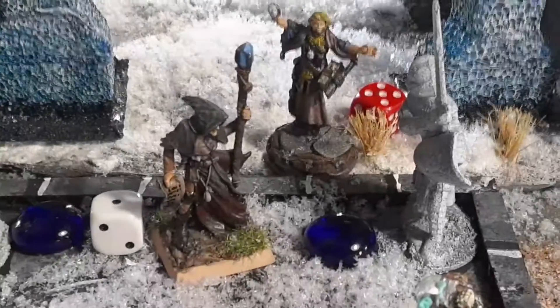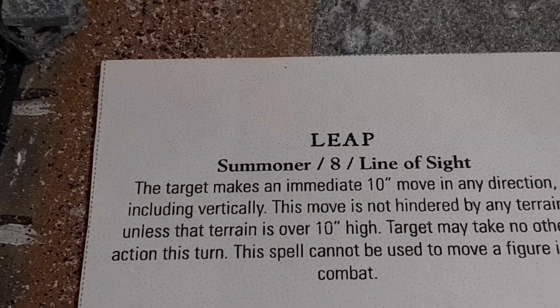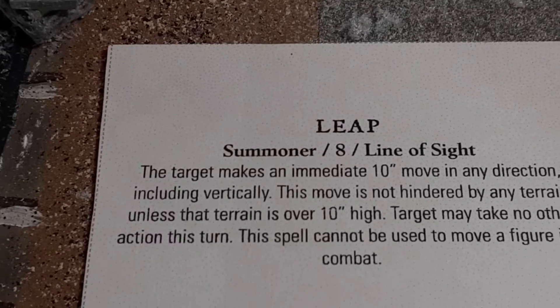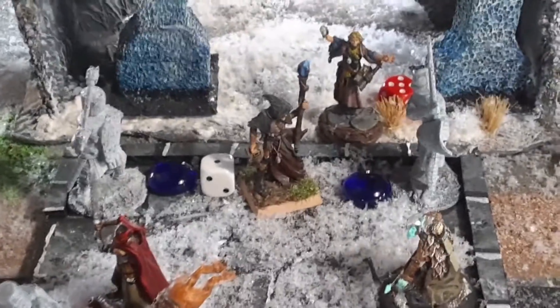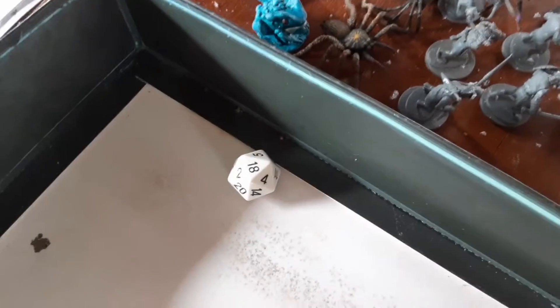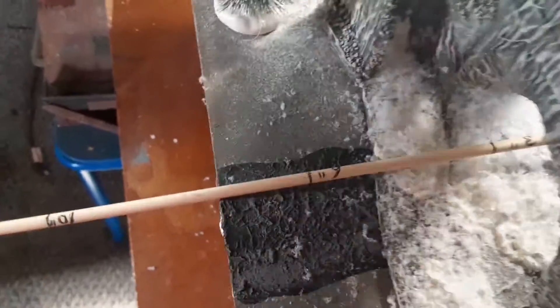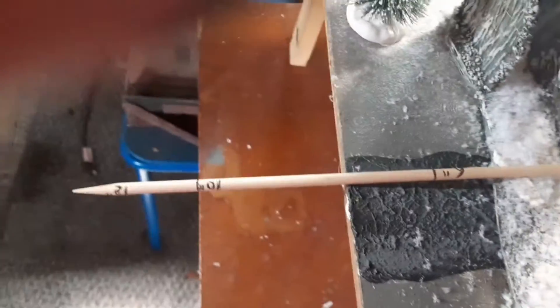Wizard phase turn five. My wizard is going to cast Leap — it has a base casting roll of eight, and I add four because it's not from my school of magic. He's an illusionist, so I need a casting roll of 12. I'm casting it on my apprentice to see if he can get out of the board with the treasure marker. Casting roll needed is 12, and I rolled an 18 — so my apprentice now moves 10 inches in any direction, more than enough to go out of the table edge.